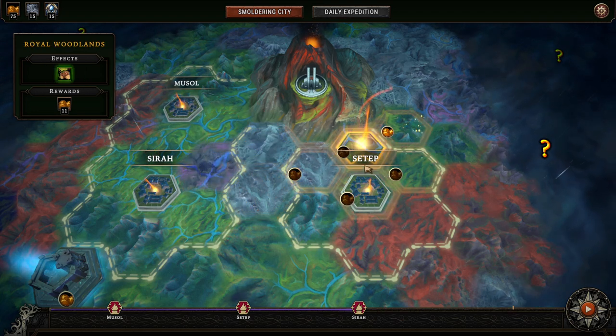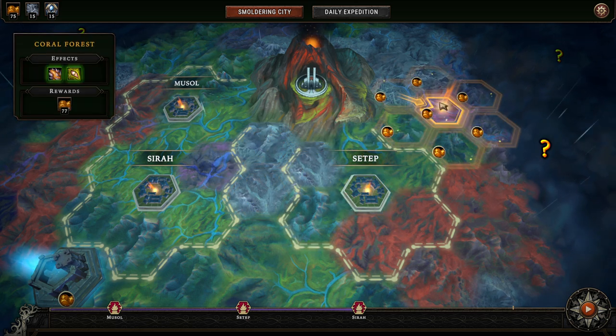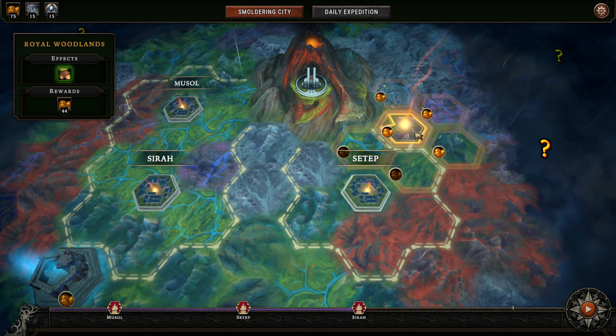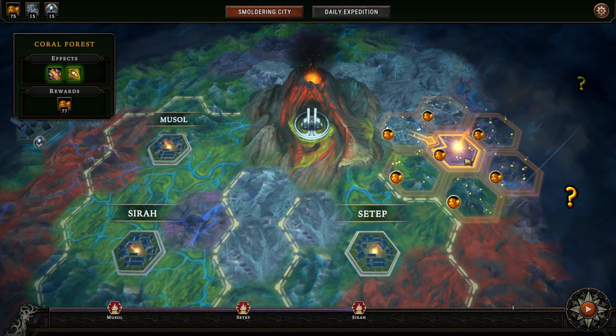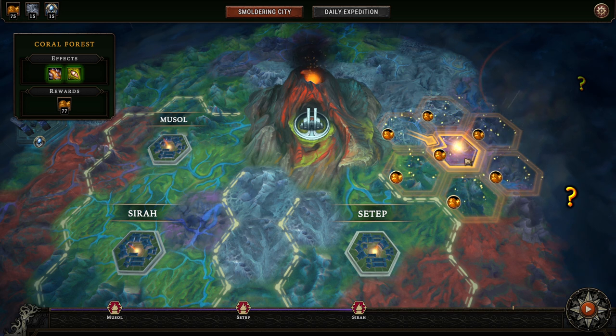Hello there and welcome to episode 11 of my tutorial series for Against the Storm. In this one we're going to start exploring other biomes besides the Royal Woodlands. From this point on we're going to go over the new prestige layers, but they're going to be only a side topic. We're going to focus mainly on those biomes, as the changes of the new prestige levels aren't that massive.